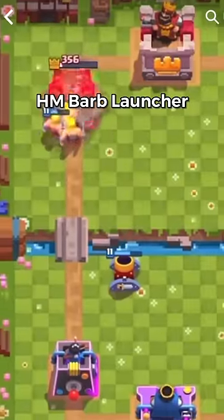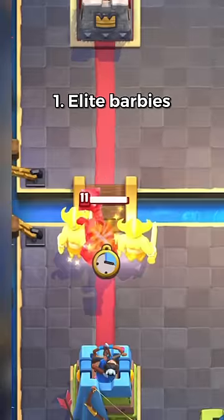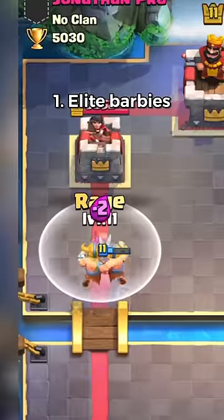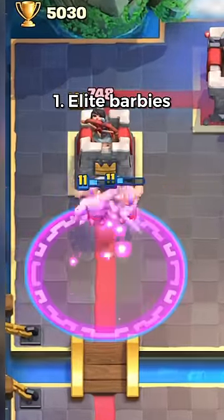Honorable mention to the Barbarian Launcher. And number 1 is the Elite Barbarians. They basically have a special ability that makes them actually good. They can be used to defend any small or big tank, and if you combine them with Rage, it's over.